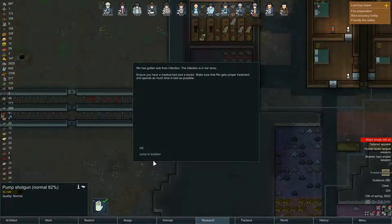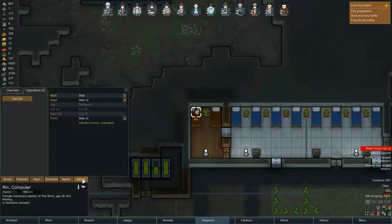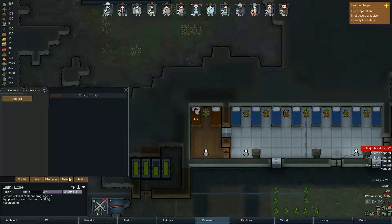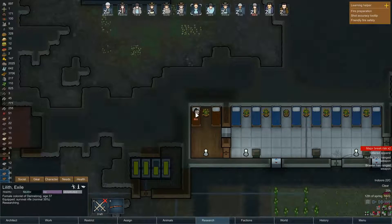Rin has an untreated infection. Lilith is a good doctor, medicine nine — please treat him.